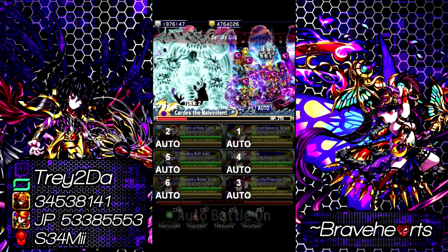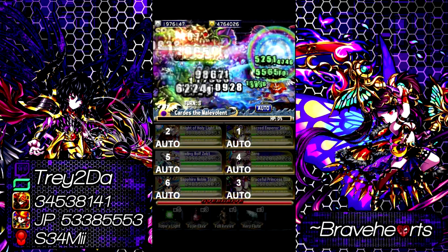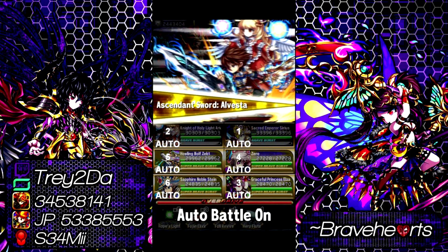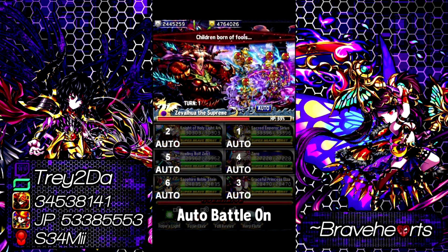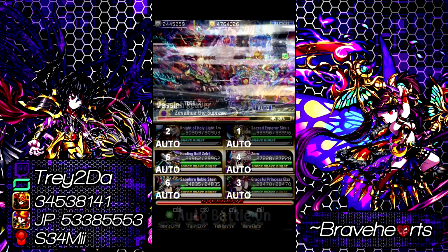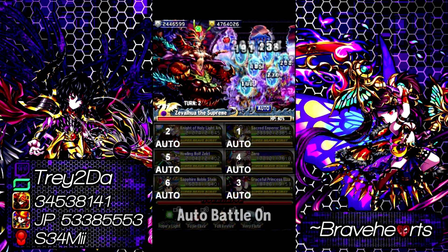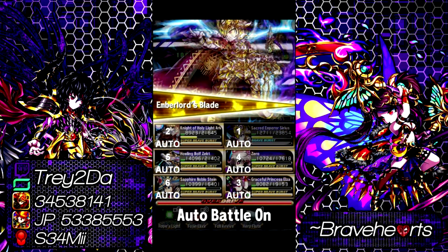I brought Zero because he has a slightly higher spark damage boost than Elza, and he can also cast spark vulnerability and spark critical, which means more damage on spark. Last but not least, we have Stein — he is our mitigator. In the battle you're watching now, several enemies can counterattack you with status ailments. My Stein has remove status ailments and negate status ailments on BB and SBB, so that's one aspect I don't have to worry about — it makes it much easier to auto battle.